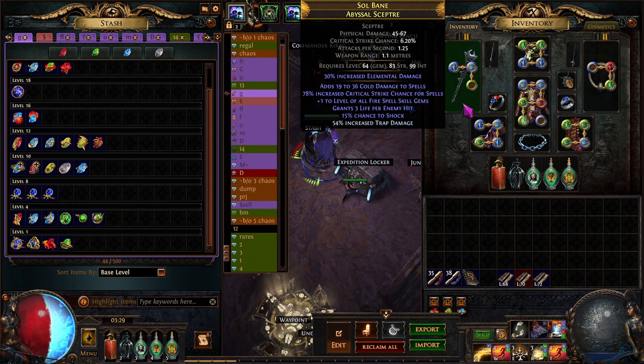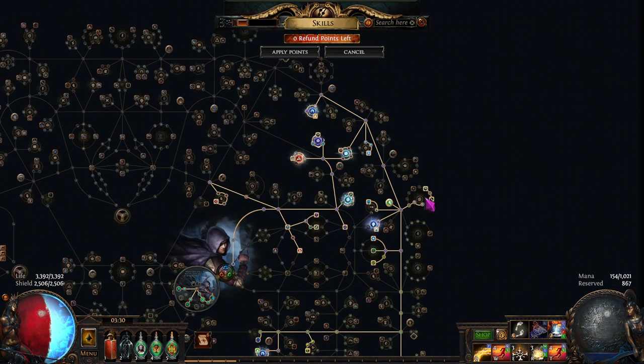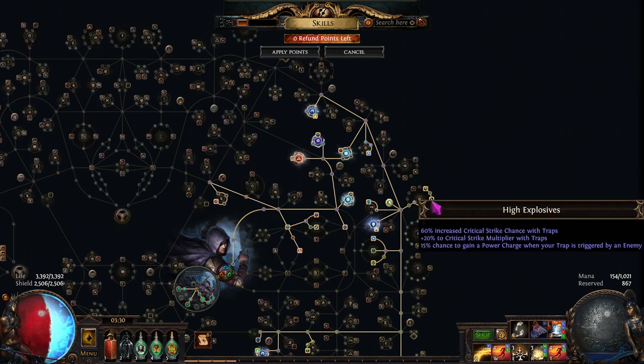Unless you're using the boots that give you the charges - I forget what they're called - and checking PoE Ninja I'm pretty sure that's not the case. The support gem Charge Traps reads that you get charges if your traps are triggered by an enemy. All the passives on the tree read the same exact way. So to me that just says Sunblast is bugged. I kind of have some issues with this because I would love to use Sunblast and get two additional traps without the downside of Cluster Trap.